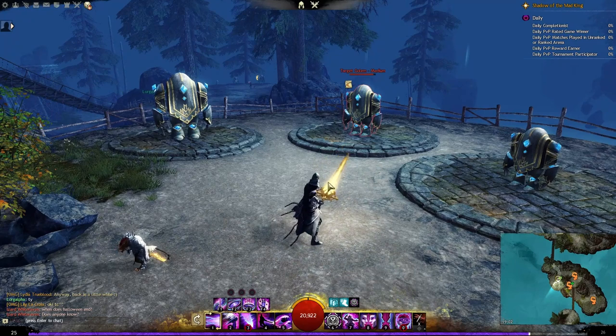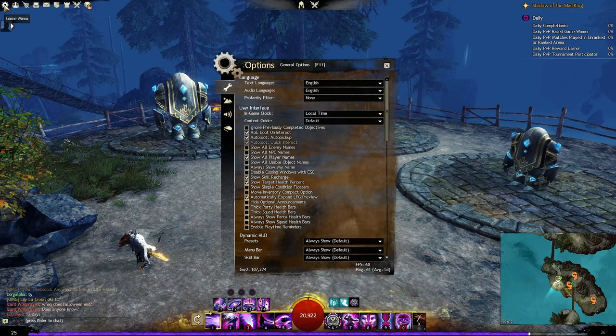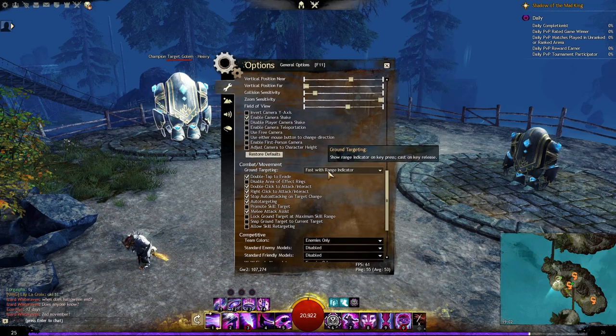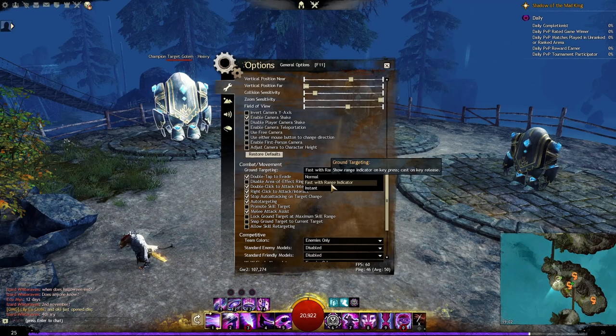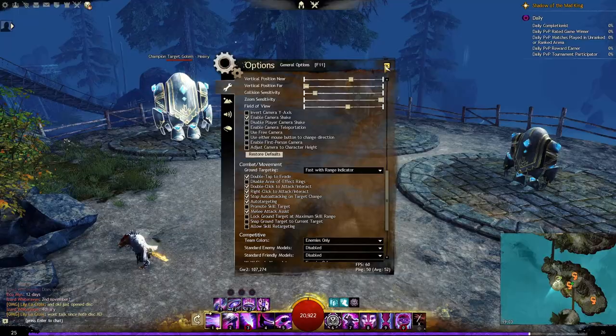You might want to adjust the ground targeting setting. Go to your game menu or press Escape, then go to Options and find Ground Targeting under Combat. There are three options: Normal requires pressing the key once to show the symbol, then pressing again to fire. Fast with Range and Decay — what I use — lets you hold the key down and release to fire quickly without pressing twice. Instant fires immediately based on your mouse position. I'd recommend Fast with Range and Decay.